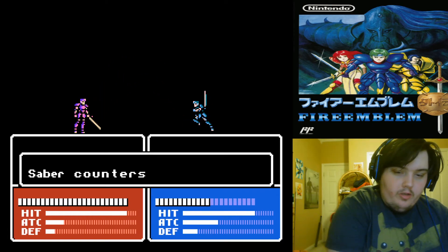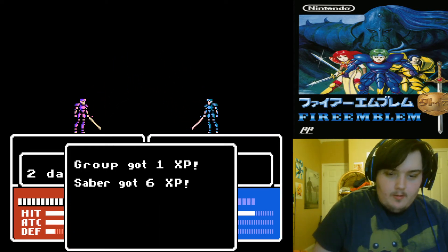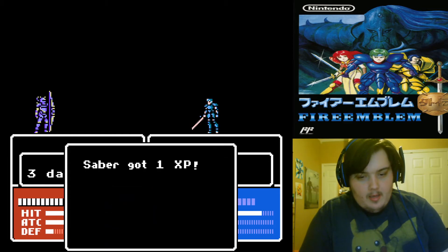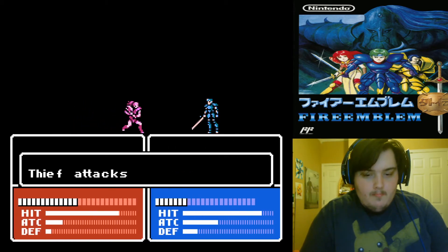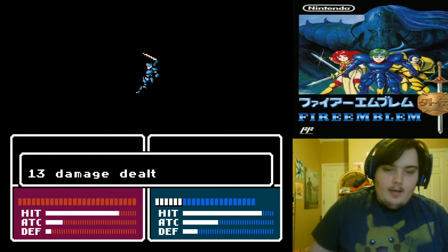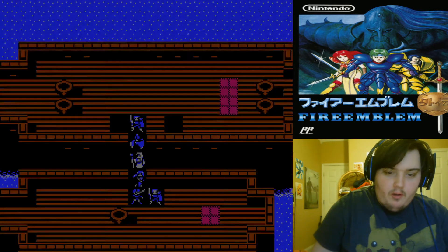Two damage. Saber gets a kill — level up, level 4. Speed up 1, HP up 1. Good.